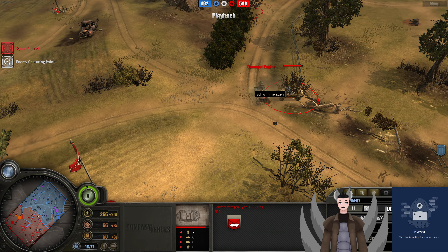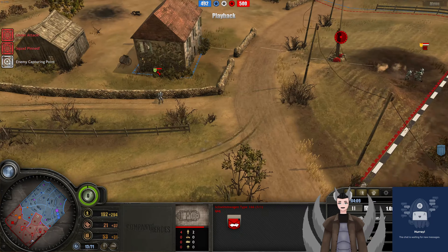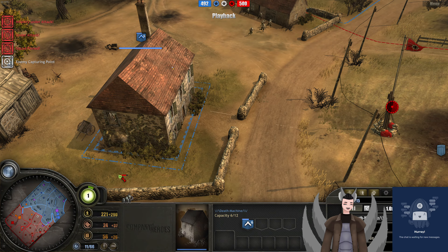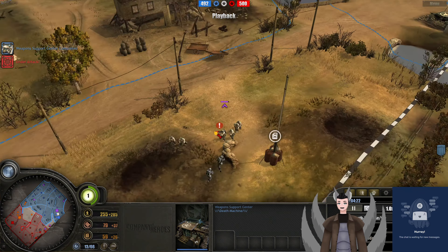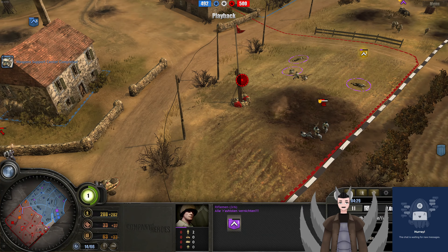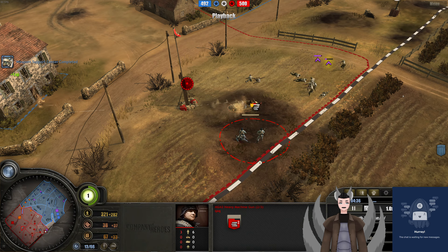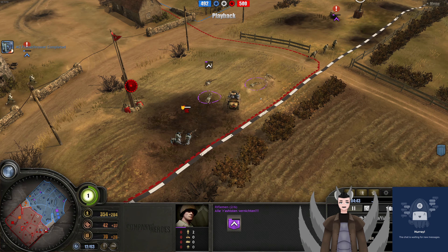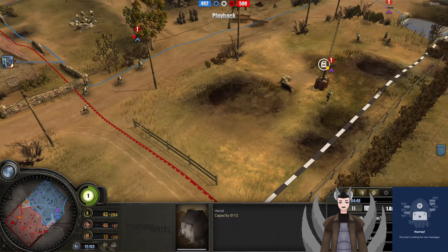The Jeep does get engine damage there. The Schimmwagen will be able to get out no problem. He decides to just fight with the Jeep. Riflemen crawl into the building. A weapon support center has been deployed. Getting some great damage onto that rifleman squad. The MG-42 will be redeploying — not running away. The Schimmwagen is doing a good job of body blocking, thanks to being so close to the edge of the map, making body blocking quite easy. Does force him back, and pioneers de-garrison the building. All of these forces are now withdrawing — very, very nice.